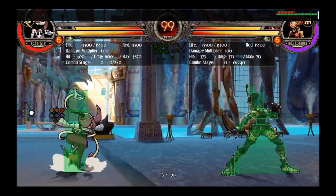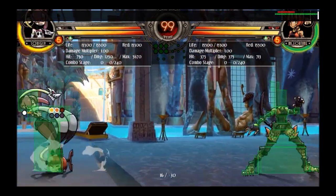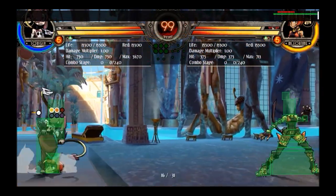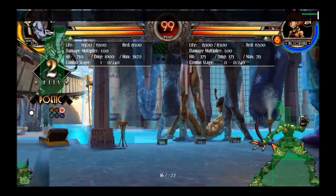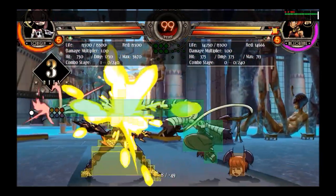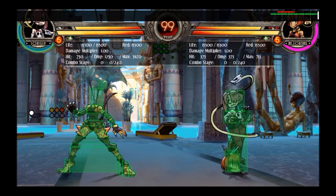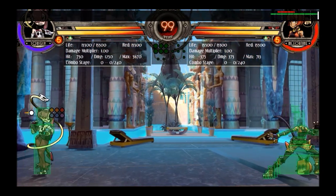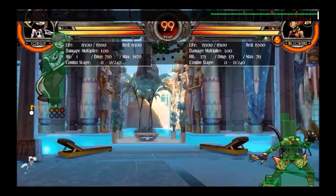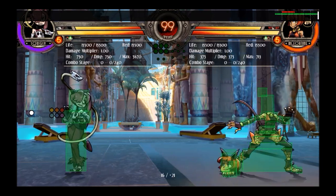Jump heavy punch. This move reaches really far, but the entire thing has a hurtbox so it's vulnerable for the entire time. It's kind of like one of her better zoning tools — if you're trying to run away and someone's approaching, you can throw this out and it might stuff them. You can also use it as a jump-in. The funny thing is that the entire thing hits high, so if they're blocking low for some reason you can actually hit them with an overhead from across the screen.